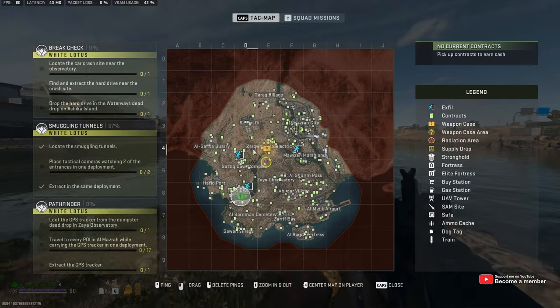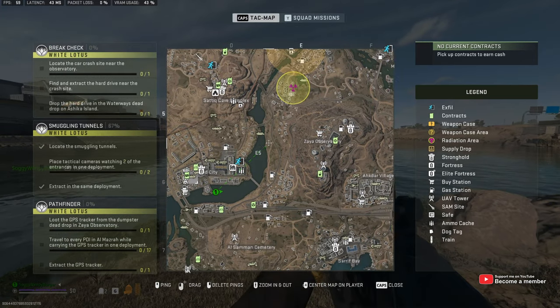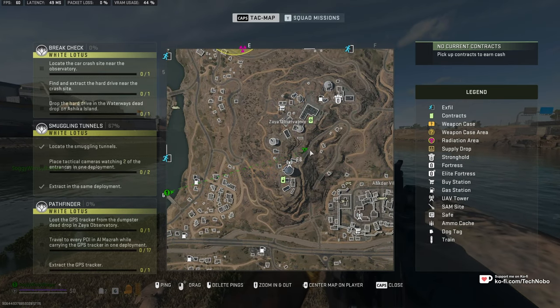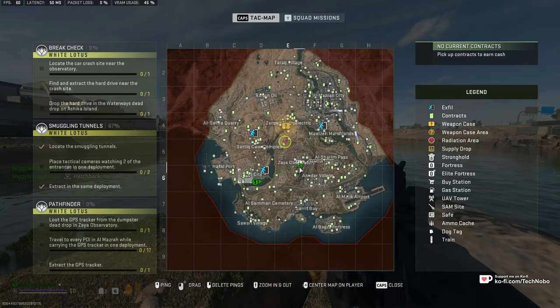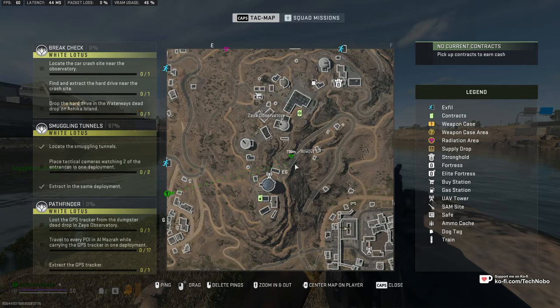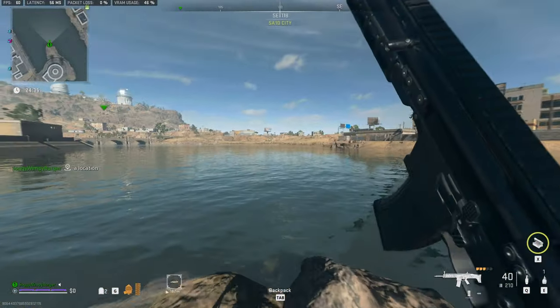The first one is Al Mazrah. We'll need to find ourselves a vehicle so we can head across to the Zaya Observatory. This is roughly where we need to head — near pretty much the center of the map, top right of E6. Roundabouts here is where the crash will be, and where we need to get to.